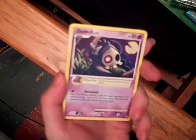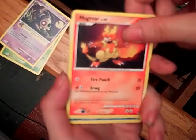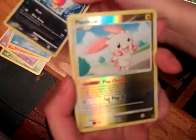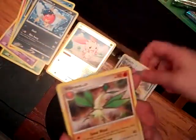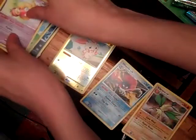Let's see what we got. Burmy Plant Cloak? I think I might have that one. Dustox? Oh yay, these are the ones with the items — Reaper Cloth Dustox. I don't have that. Magmar, Psyduck — not sure if I have that. Carvanha. Oh, Plusle reverse rare — he's cute. And Weavile, definitely don't have that.